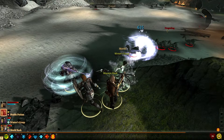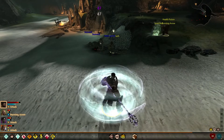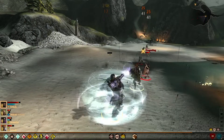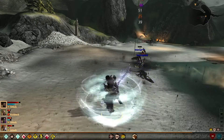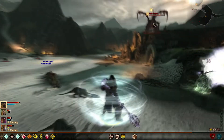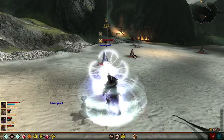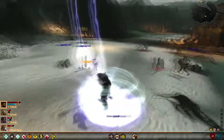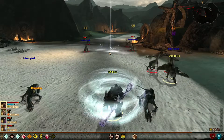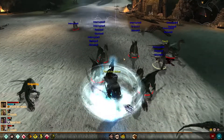Get your companions all healed up and just take care of the dragonlings, which are a piece of cake compared to the dragon. You're going to have to do this a couple more times, and all the while he's just going to be slinging attacks at you, which is also something you've got to keep in mind.